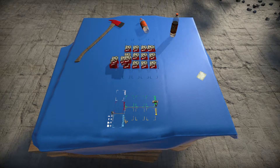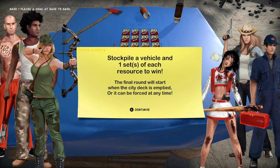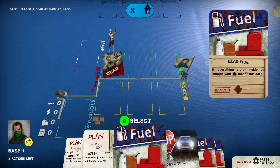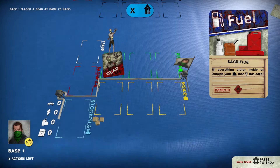Basically the basic premise of Dead Effect is simply this: you must build up supplies in order to escape the zombie apocalypse. In the meantime, if your base is overrun by zombies, you're dead, you're done, you're out. So that's basically what Dead Effect is.